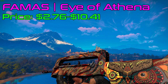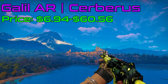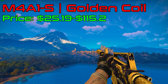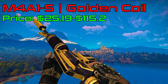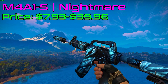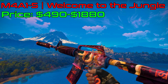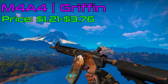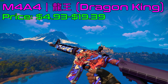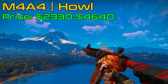For FAMAS, I got Eye of Athena. I picked a couple of Galils: Cerberus and Phoenix Blacklight — there are different patterns with that one, you can find one with the Phoenix head. M4A1-S options include Golden Coil, Hyper Beast, Nightmare, and Welcome to the Jungle. Moving to M4A4s: Griffin, Dragon King, Poseidon, and the legendary Howl.